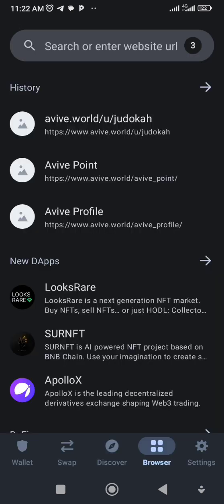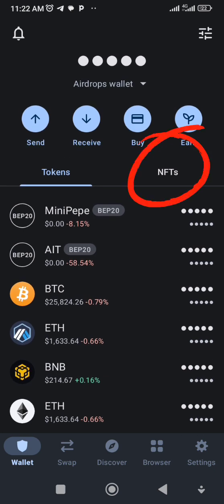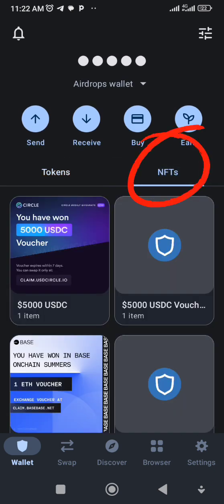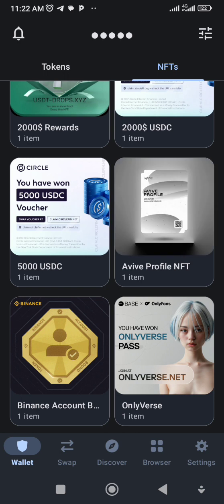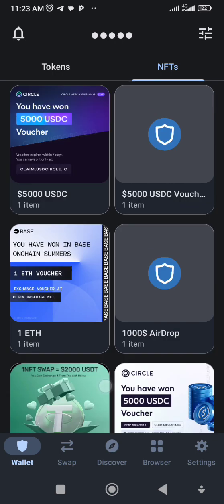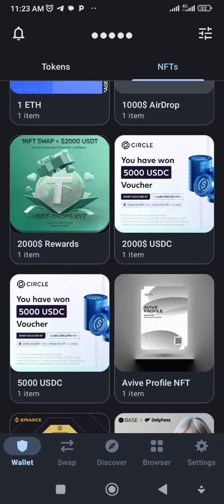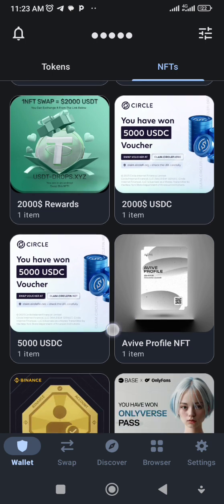Now go back to your Trust Wallet to verify what you have done. Go to the NFTs section in Trust Wallet and you'll see your Aviv NFT somewhere there. This is my Aviv — it's already minted and it's in my Trust Wallet in the NFTs section. You can see these are various NFTs I have minted from various projects. Once you see this, you are done. That's basically how it works — quickly go there and do this.